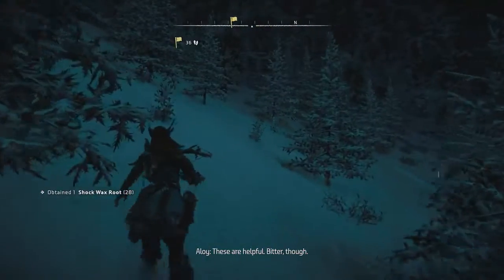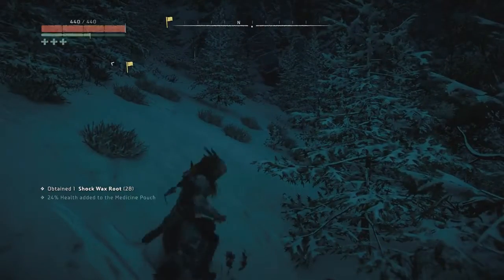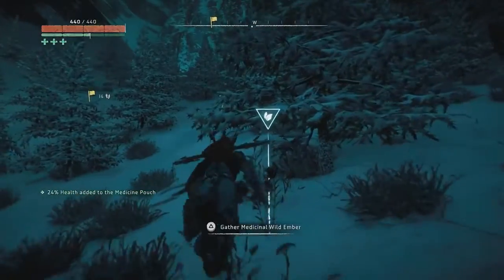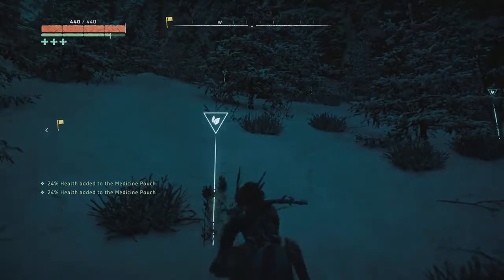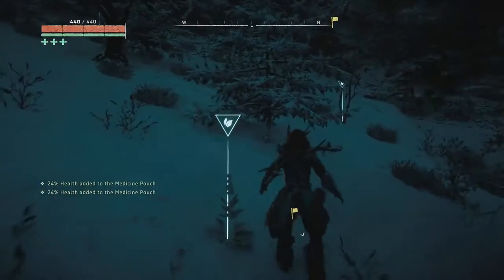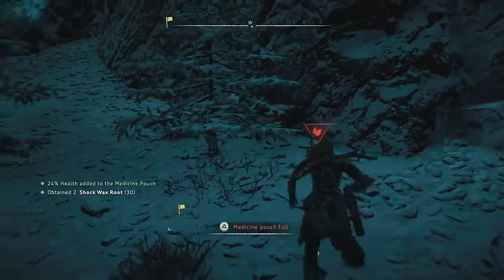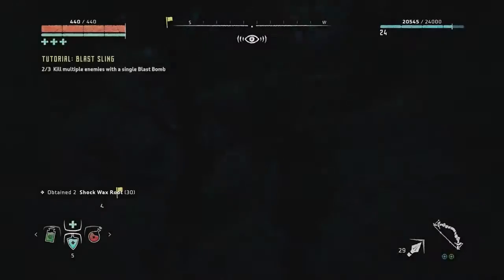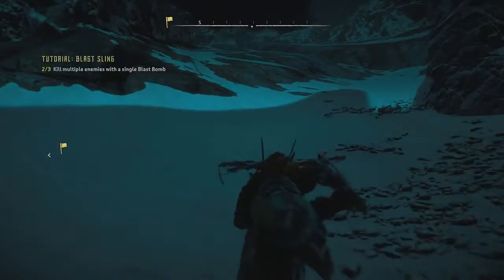This is a good location. Hey, the echo is back because I'm so high up — that rules. This is beautiful, actually — I really like it up here. Build a house up here, cold as hell. Medicine pouch full — that's the way I like it. By appearances we've made it up to the very top of this area — I don't think we're getting any further than this.